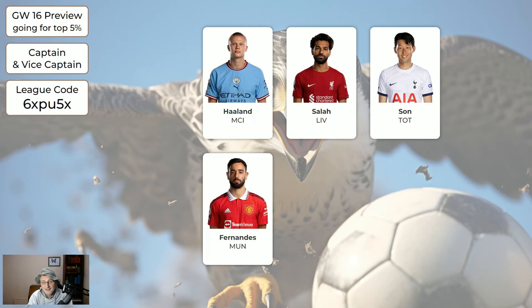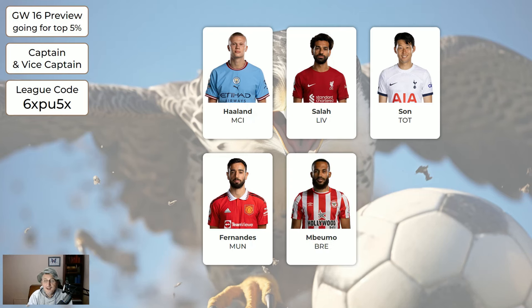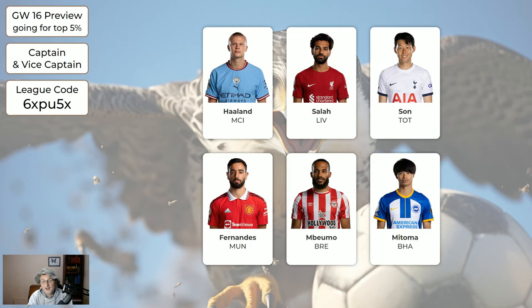Other players if you don't fancy one of those: Fernandes — United are rubbish but he is a lot better than the other ten players put together, and they're at home to Bournemouth so he has a reasonable chance of a return. Mbomo — Brentford are away to Sheffield United, so that could be a good game. Mitoma at home to Burnley is also a reasonable chance. If you can choose a captain and vice-captain out of these six that would be my recommendation, but picking one of the earlier green players is also fine.